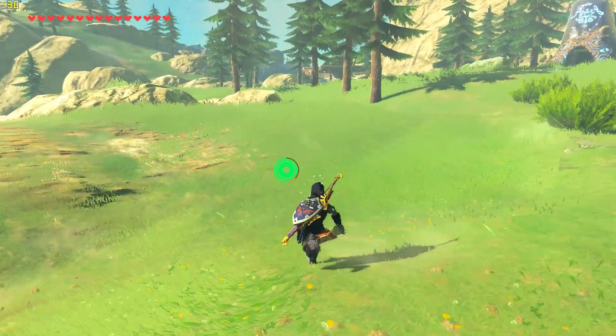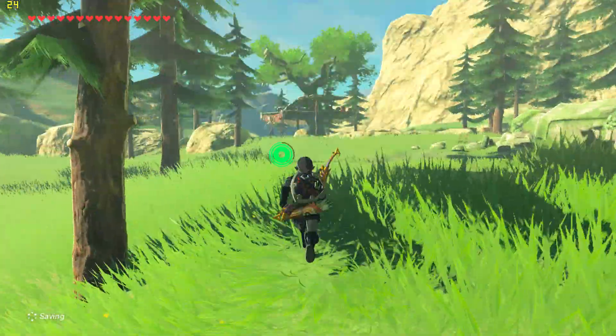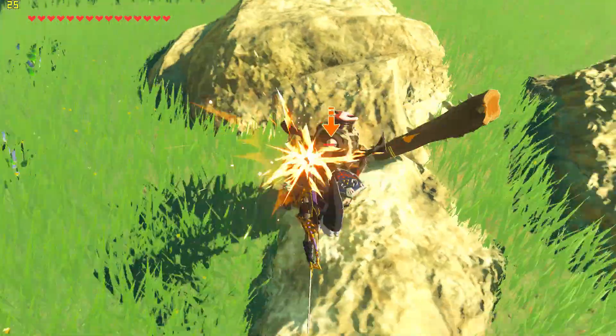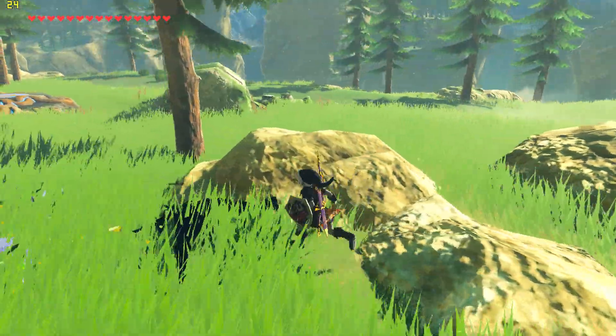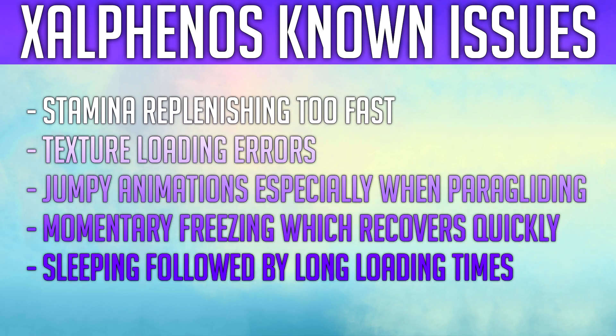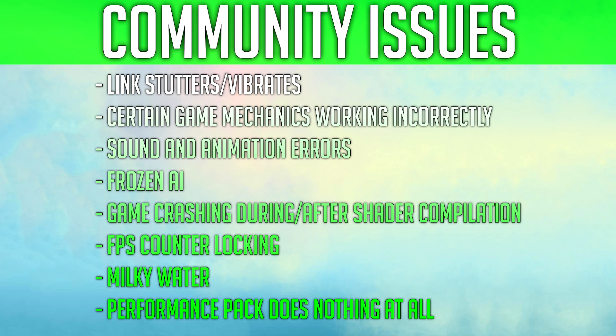It should be noted that I cannot recreate most of the issues listed as I do not suffer from them. The following recommendations have come from my community research. I cannot promise to fix your issues, but let's give it a go. The known issues admitted on release by Zalphanos are: stamina replenishing too fast, texture loading errors, jumpy animations especially when paragliding, momentary freezing which recovers quickly, and sleeping followed by long loading times. Issues reported by the community include: Link stutters or vibrates, certain game mechanics working incorrectly, sound and animation errors, frozen AI, game crashing during or after shader compilation, FPS counter locking, milky water, and the performance pack doing nothing at all.